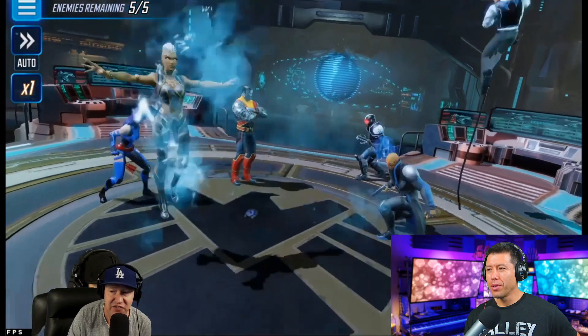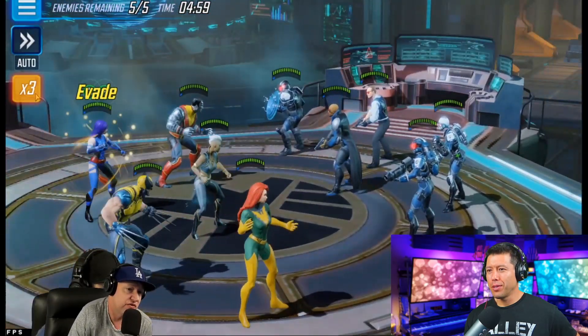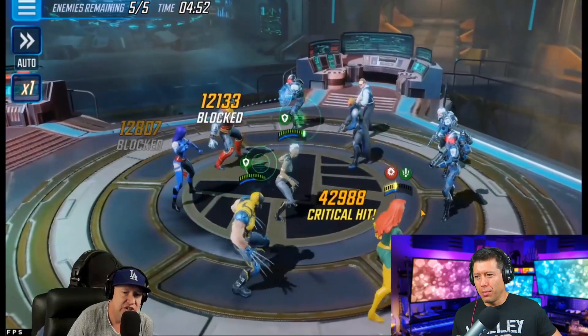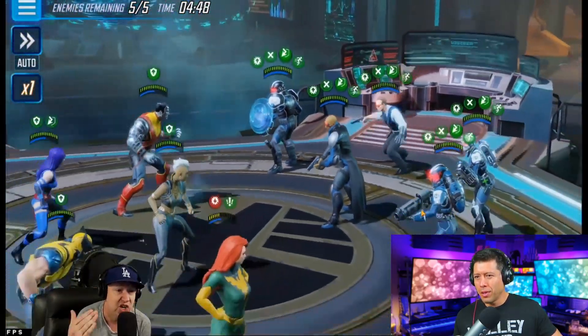Shield is going to go first, and they're going to kill one, maybe two members of your team before you even get to go. They're going to kill the one with the highest attack, and that is actually okay when you're using X-Men. You want Phoenix to die. Phoenix dies off, and then you've got an advantage. Watch what happens before I even get to go — they attack her once, then again, just going after her, going a bunch of times before you go.